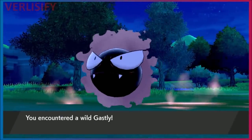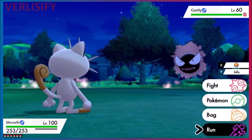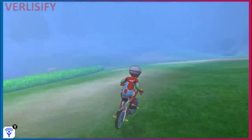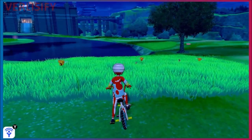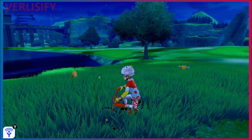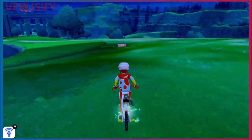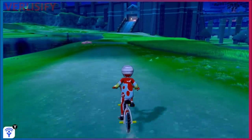The problem is Gastly isn't common in normal weather — it appears mainly in fog and specific areas. This inconsistency applies across the wild area: normally Duskull is common and gives Special Defense EVs, but weather changes day to day. In normal weather, Combee has a 60% spawn chance in Rolling Fields and gives Speed EVs, but that's weather-dependent too. You have to check different locations during different weather patterns.